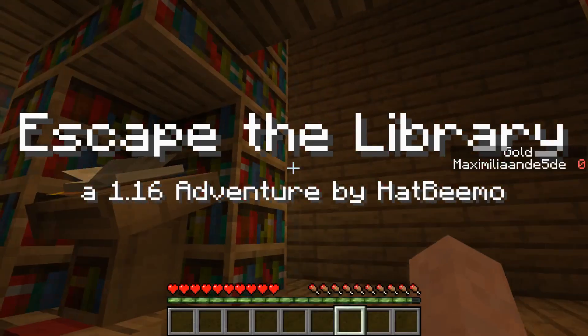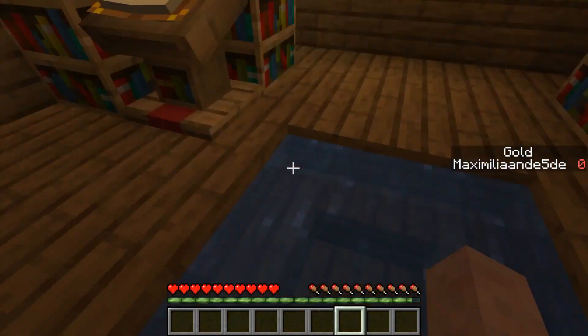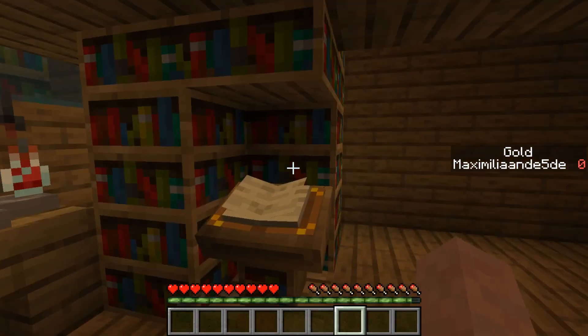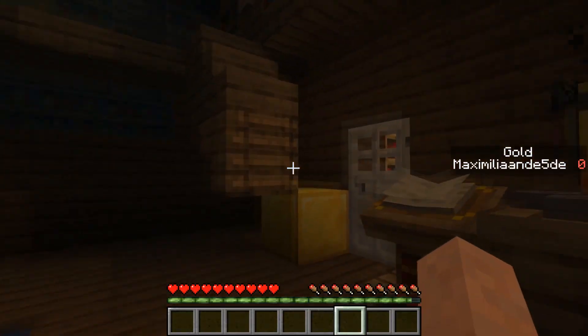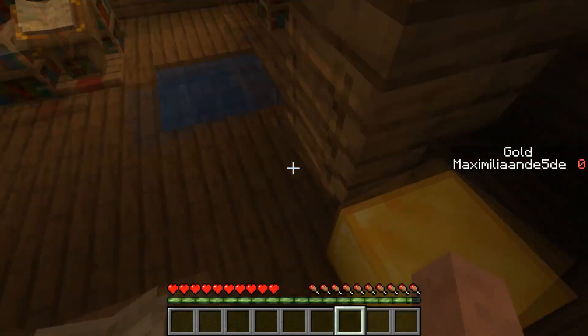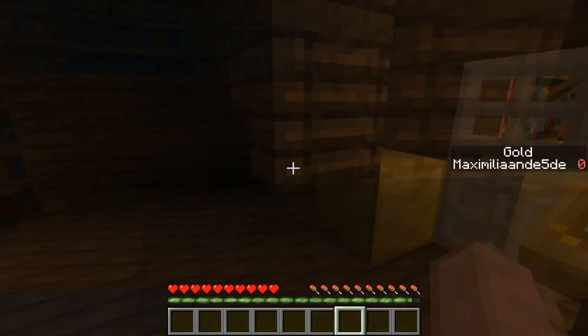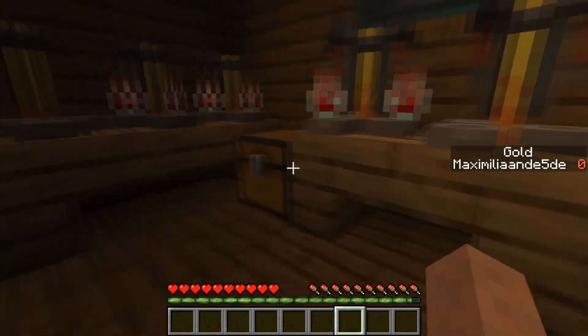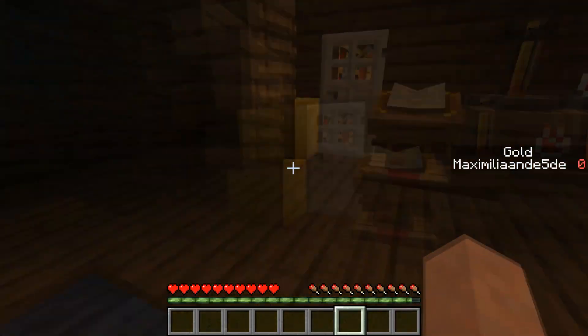We're in a very crowded space and I see a lot of books, which is very normal for a library. Let's jump down - there's some water down there. So this is Escape the Library, a 1.16 adventure map by Hat B. We fell in and we have gold. There are 51 gold blocks scattered throughout the library and we can see how many we can find. There are eight unique puzzles and multiple endings.